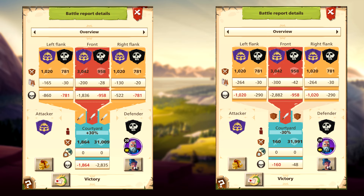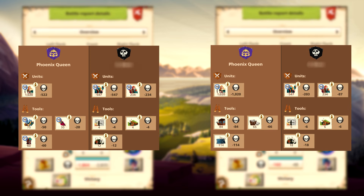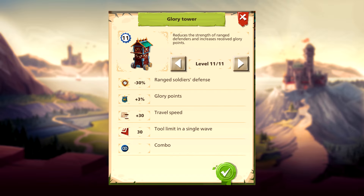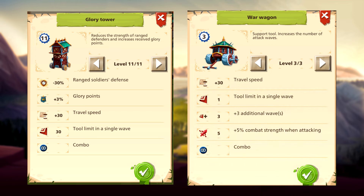Here is a comparison. The only difference is in the attack tools — they are much more effective than standard tools. If you attack and lose, these tools are returned from the battle if they have not been used. The exception is the glory tower because it gives glory points and is activated, and the war wagon disappears when the army is launched.